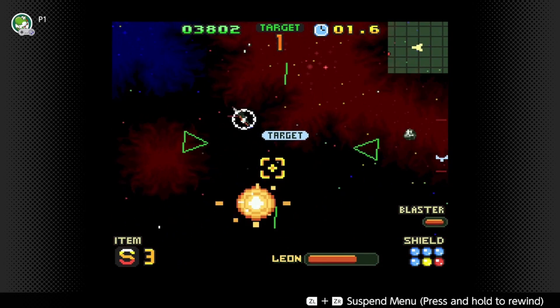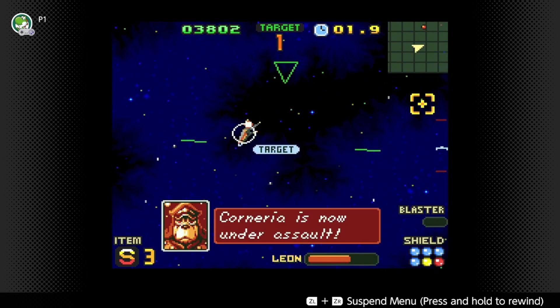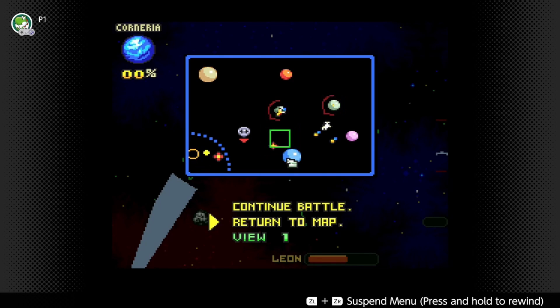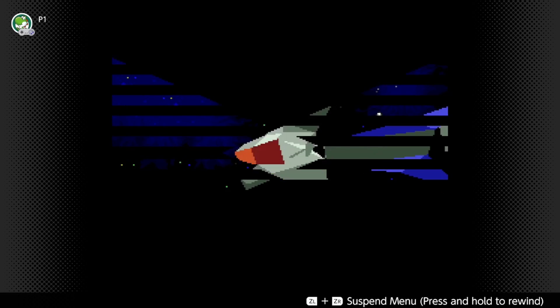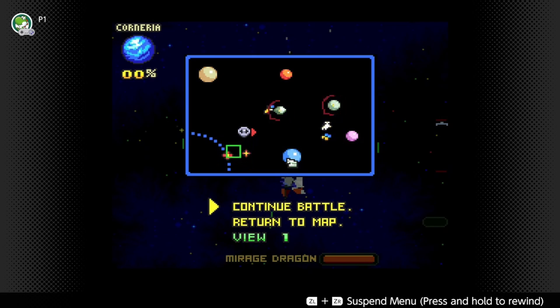Got a little bit of damage in. Corneria is under assault. What the fuck? Return to map. Can I just abandon this? Why'd the missile not... or the defense laser not protect? Is this the hunter? Can that thing hurt Corneria? Mirage dragon. Oh yeah, you can see the map the whole time.